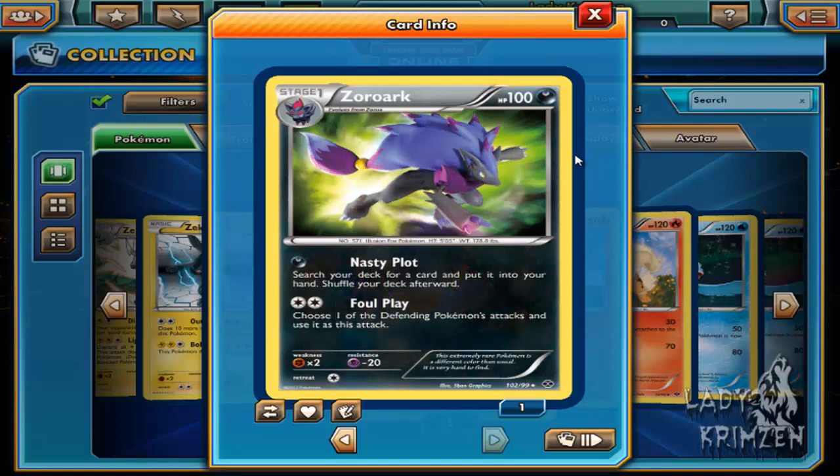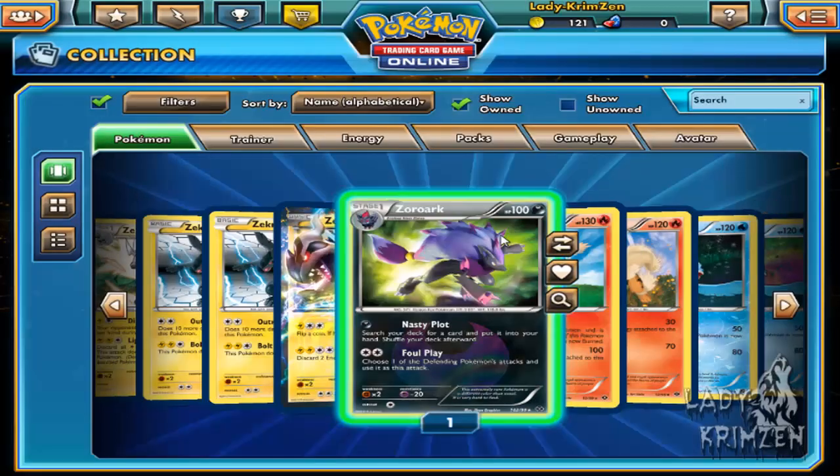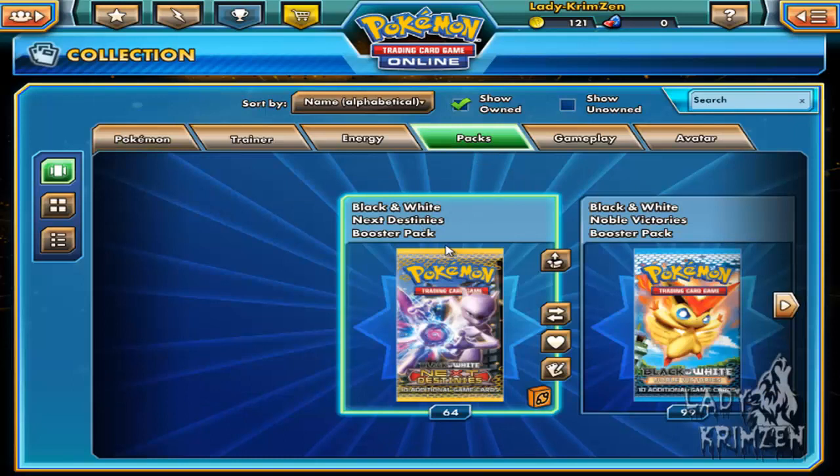Its other move is Foul Play. It requires 2 energy cards of any type — choose one of the defending Pokemon's attacks and use it as this attack. Oh wow, that's kind of like Mew's Replace move. I went up against it today and it was really annoying. It almost works like that, but you can choose from the defending side and select their move if they've got a really good one and use it. But it sounds like you don't need the energy cards needed for that move, unlike Mew. So that could be 100 times better than Mew. I might actually use that card a bit later.